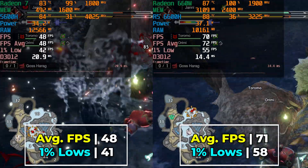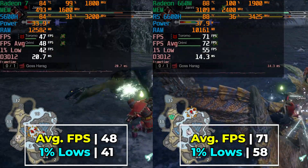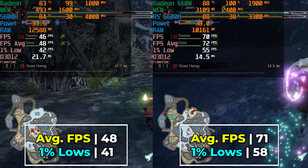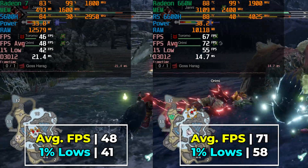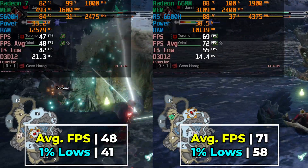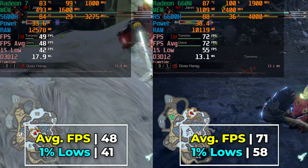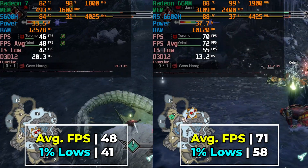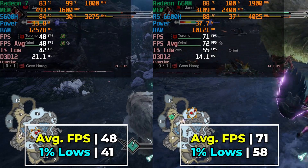Overall, it is rock solid. In terms of averages, we're looking at a 48fps increase and our 1% lows are at a 41% increase. These are some pretty astronomical numbers where we're just in two completely different leagues in terms of performance, and it's really impressive to see, especially considering the fact that this is just the 660M.